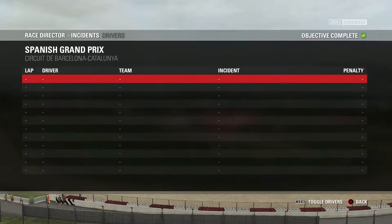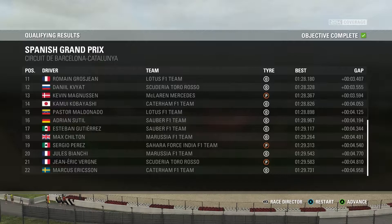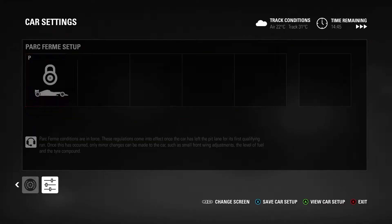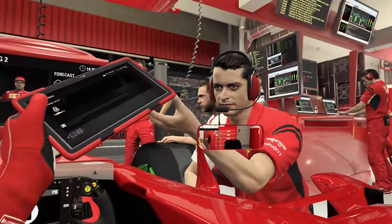Nico Rosberg put in a 1:25.1 on prime tyres — that's incredible. I think I'm capable of doing a 1:24 on the options with my Ferrari, and Lewis Hamilton's time here is a 1:24.7 — I think I'm capable of matching that. Obviously I didn't put on the options for Q1, but in the next two sessions I'm looking for that elusive 1:24. On to Q2 now and it is raining — I've already got the intermediate tyres on the car. I'm making a quick setup adjustment: Park Fermé is in effect but I can increase my front wing angle, so I went from 1 to 3.